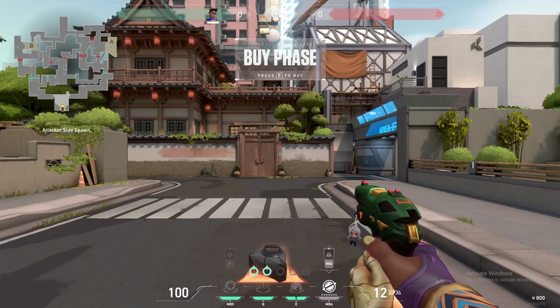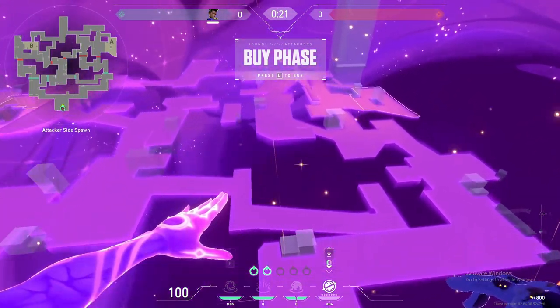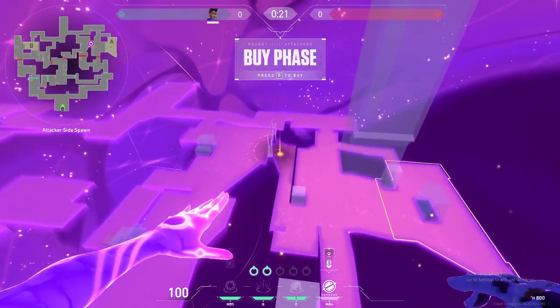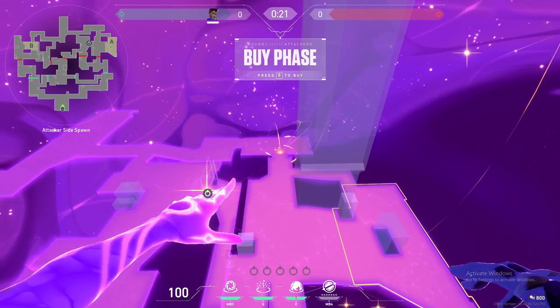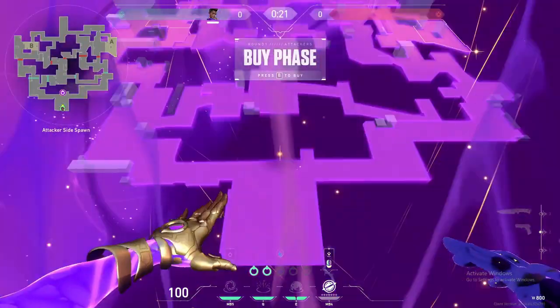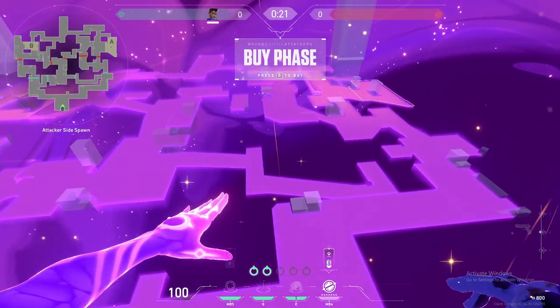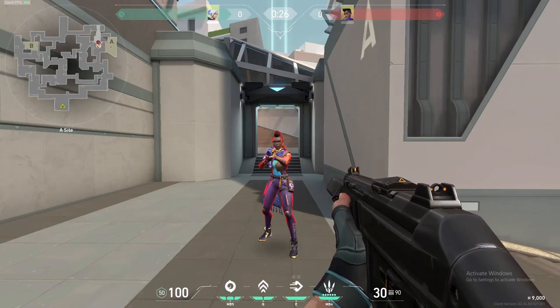By pressing the ultimate key, Astra will leave her body and go into astral form, where she will hover above the map and can place down her stars anywhere she wants to be activated at will later. You are also able to move freely while in astral form, making it easier to place your abilities where you want them. Astra does not make any noise when going in and out of astral form.